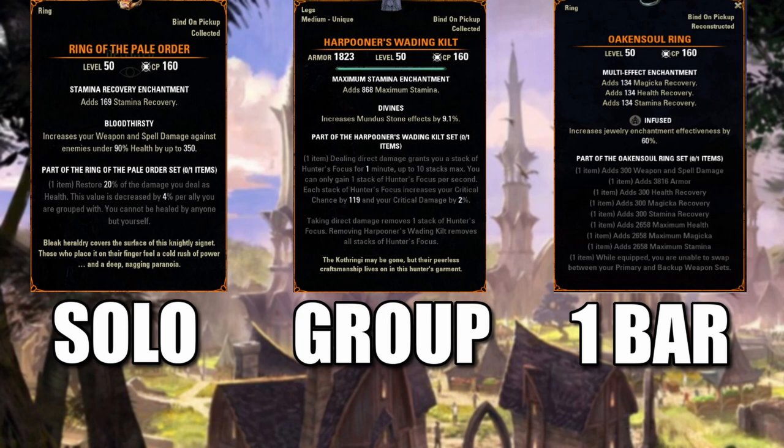But you do get that increase in crit chance, which is a big plus. And once you get used to moving around enemies and not taking direct damage as much, you'll keep those stacks up and be able to put out a lot of damage. So the Harpooner's Waiting Kilt is great for group play.